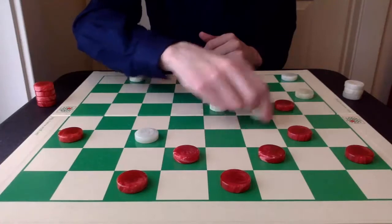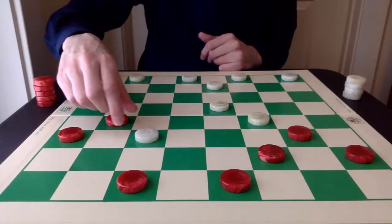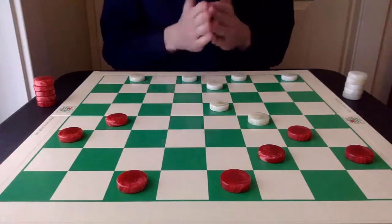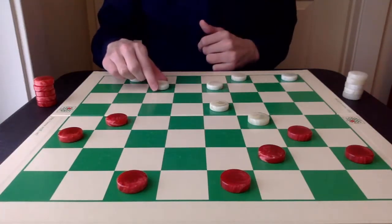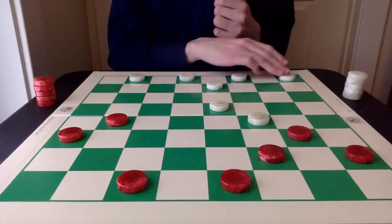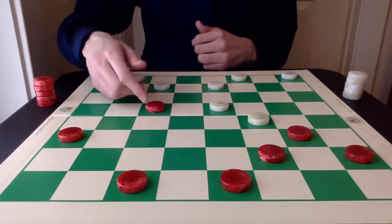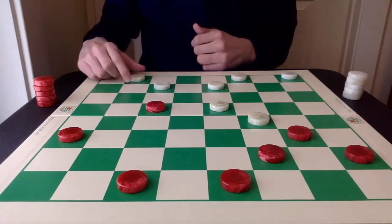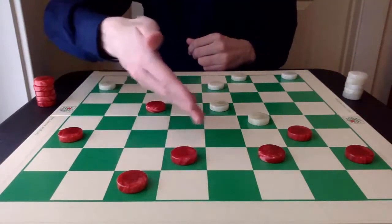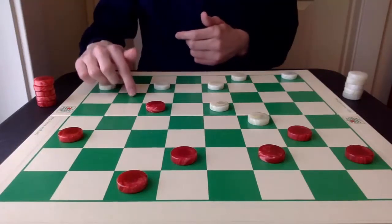Now jumping back here, this piece is eliminated with the jump. There are a number of ways to attack here for white, and 31-27 is as good as any — as good as 29-25 or even 26-23. At this point red can safely advance to the 19 square, enticing white to attack it there. But red has the 27, just waiting for the 2-for-2 to take this piece back after white goes 27-24.